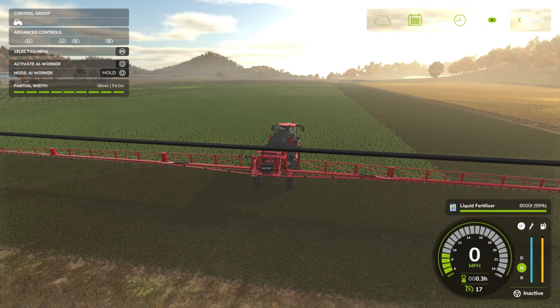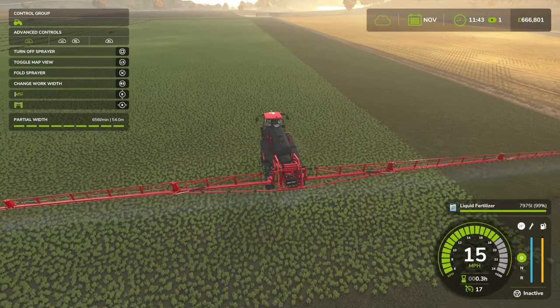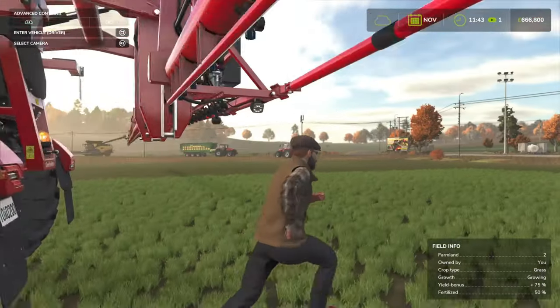So to get a 100% yield bonus, you'll need to mulch fields, then either plough if it's requiring ploughing, and you also need to put both applications of fertilizer on.